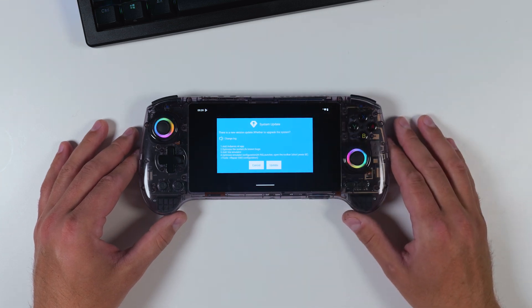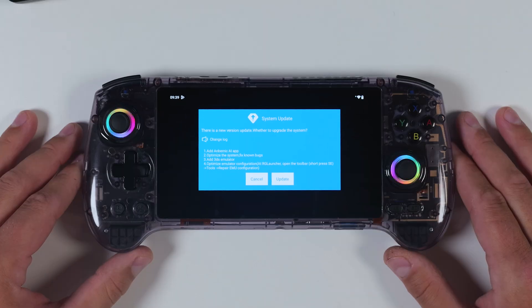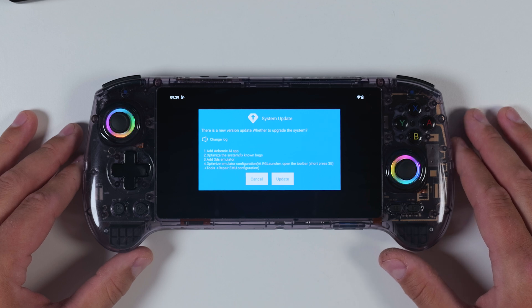Since this is an over-the-air update, all you really have to do is power on your internet-connected RG557. The first thing you should see is a prompt letting you know there's an update available to download and install. If you don't see it, make sure you have a stable internet connection and then try checking for the update manually through the device settings menu.